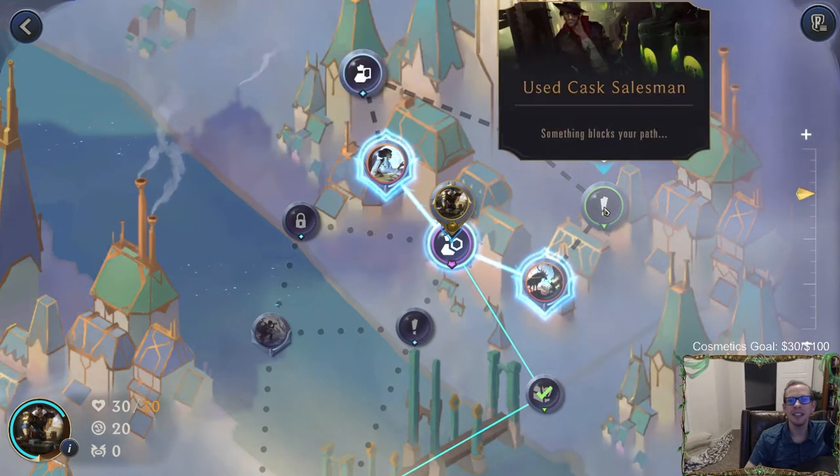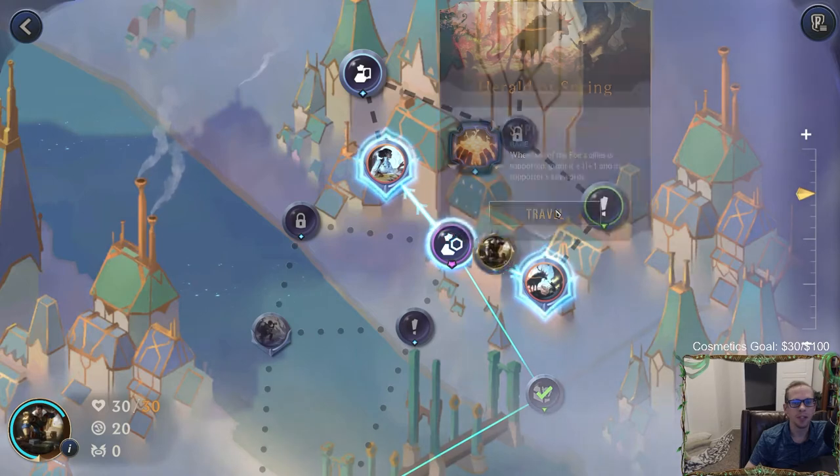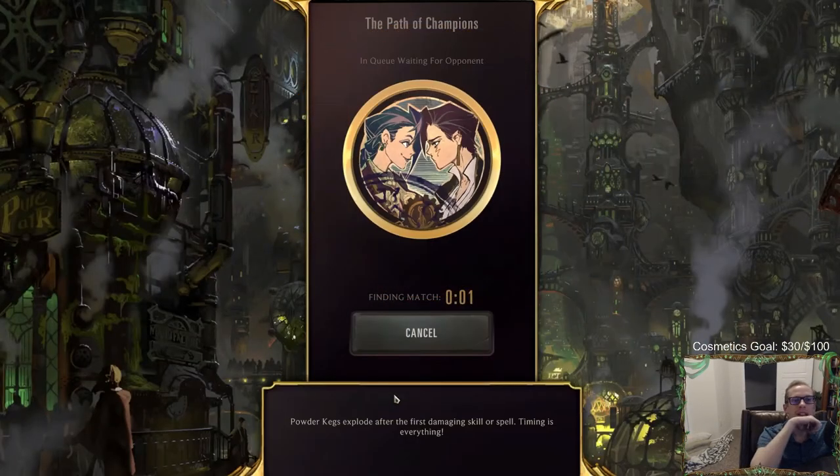We got a card shop and a used cask salesman over here. I just used all my coins so we don't need to go to the shop. We'll go this way - when one of their allies is supported, grant plus one plus one and its supporter's keywords. That's not very scary - we'll go that way.